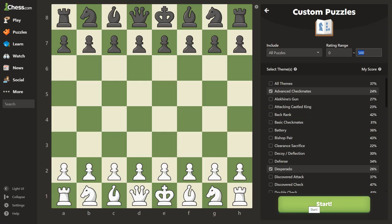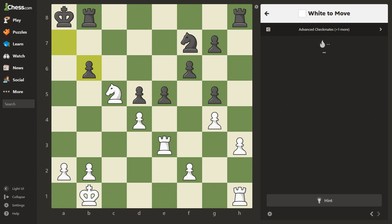Let's get right into it. Remember, we're taking the advice of Levy Rozman, who told his students to focus on getting 10 puzzles done in a row. I want to show you something that's helping me quite a bit: if you right-click your mouse, you can actually draw the moves out on the board as arrows.